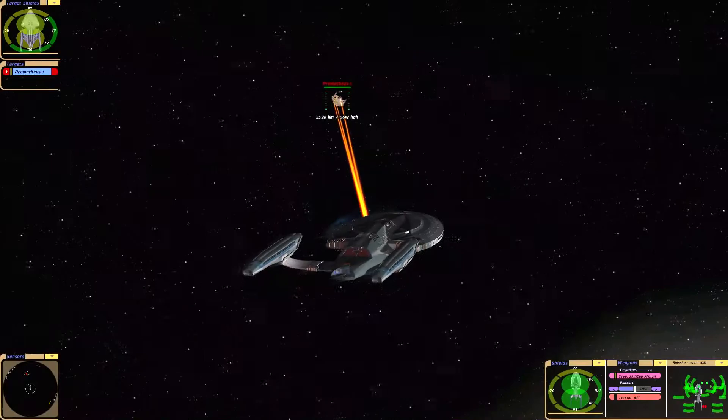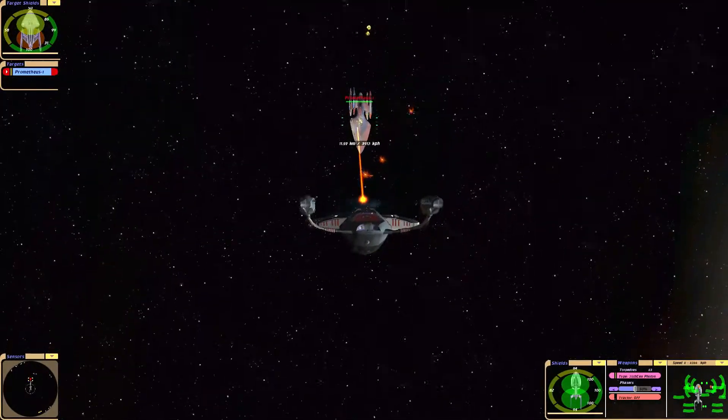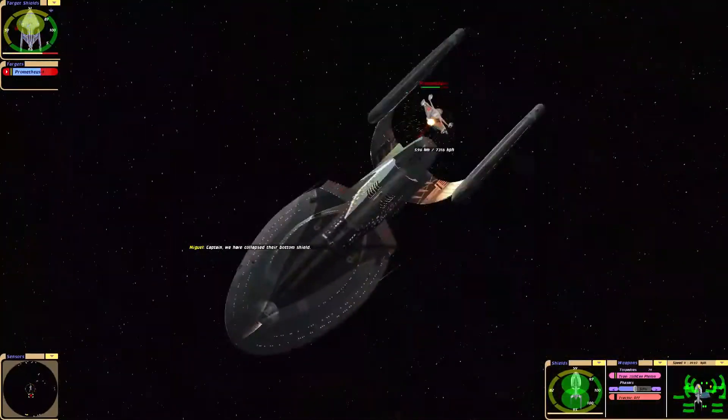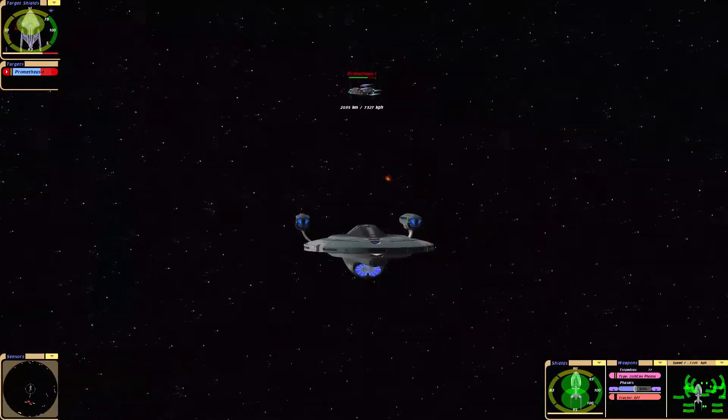It's got photons and fade cannons. I wouldn't think the USS Warren's gonna... Captain, we have to collapse their bottom shield. Gonna let the AI test that out.